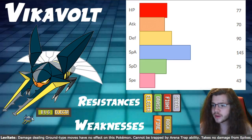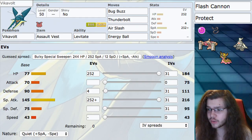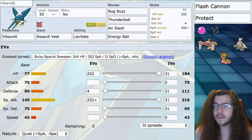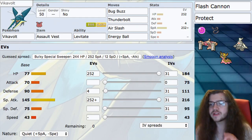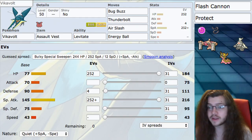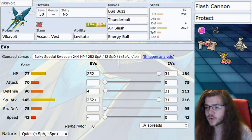We'll go ahead and jump into the guide — the actual build. So for the build it's pretty generic, pretty basic, but honestly its movepool is just not that deep. It only has one ability and only a couple of really synergetic items, so the Pokémon kind of builds itself. Ability: levitate — it's the only ability, we can't really use anything else.